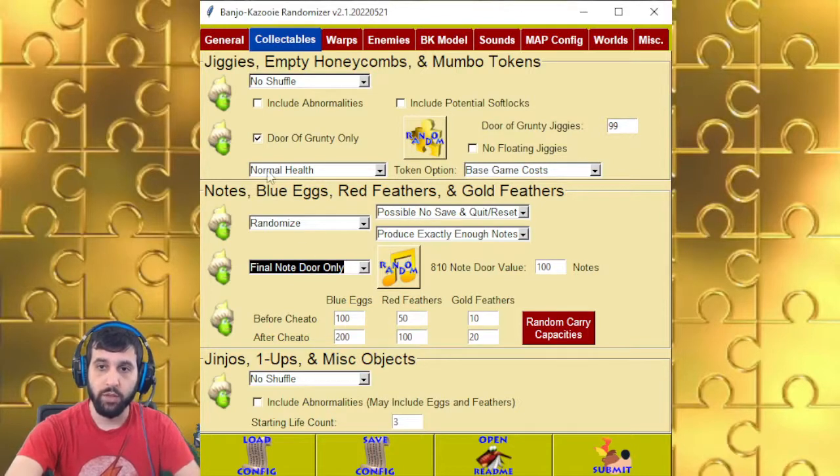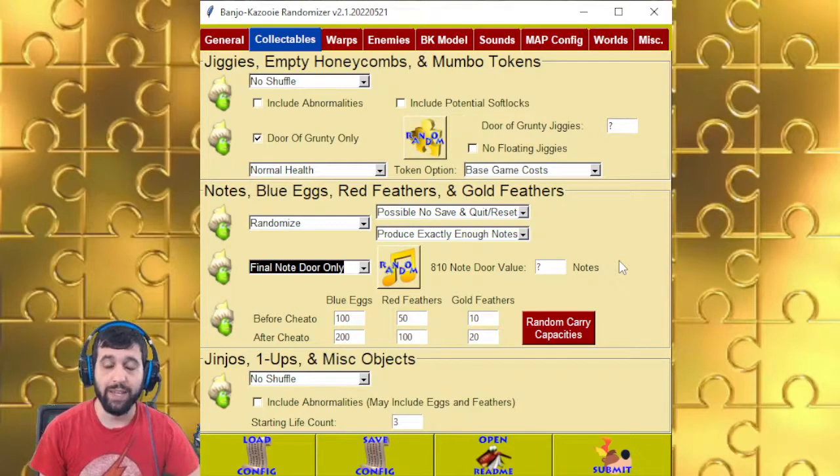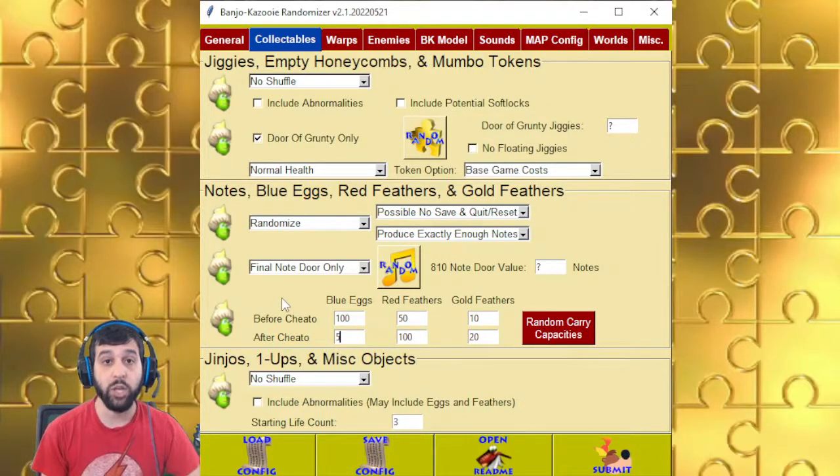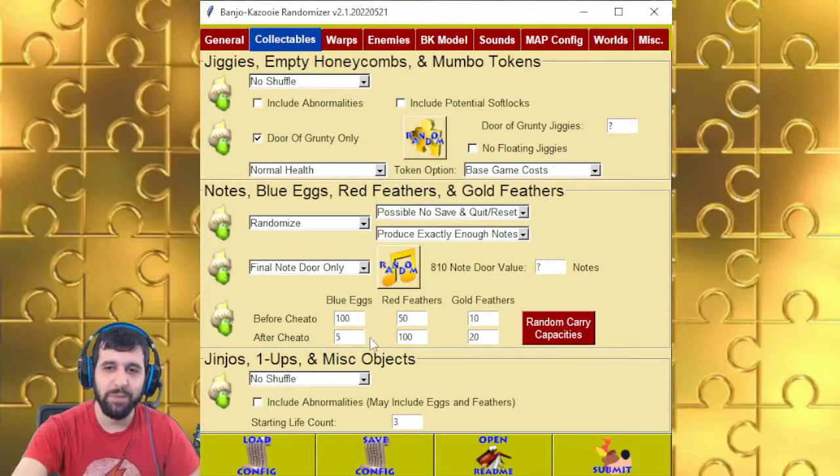For both the final note door and the Grunty door only, if you click on random, it'll just put a question mark there and randomly select the number based on your seed. For Cheato, you can go up to 255 for each one. If you make this number smaller than the first number, whenever you activate the Cheato Sandcastle cheat, it will actually go down — kind of funny. You can also click on random so they're all just question marks.